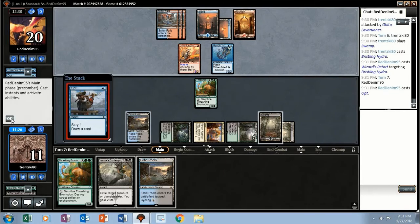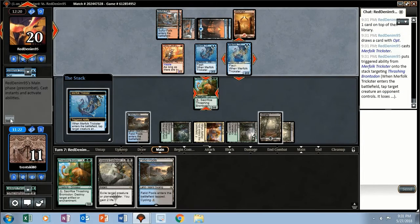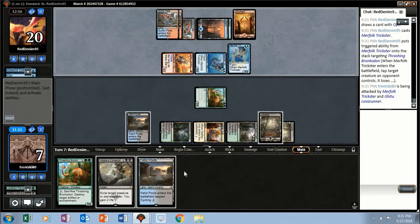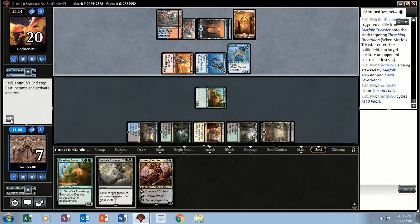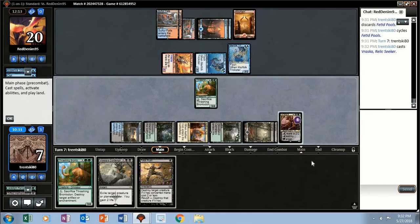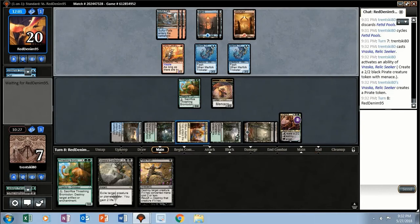They have no flyer yet. They topdeck and Opt into another Trickster — they get in for four. I'll cycle Fetid Pools. There's a Vraska and a Fatal Push — we've got to stick Vraska right now while the coast is clear. We'll make a guy, put her at low loyalty. We've got to hang back but next turn we can start killing stuff. Problem is we've got to kill them before they topdeck too much burn.